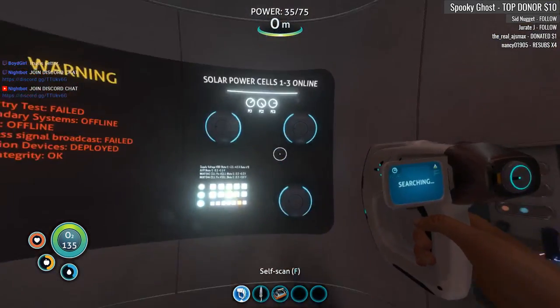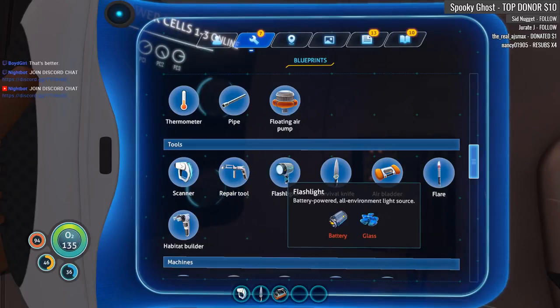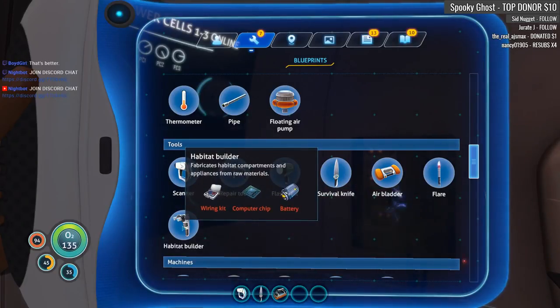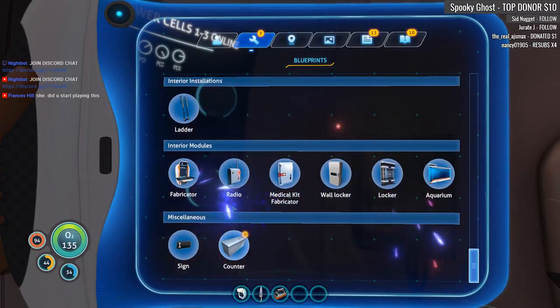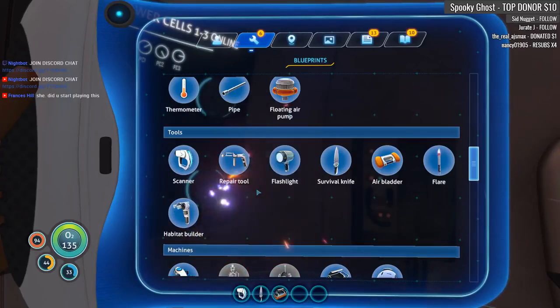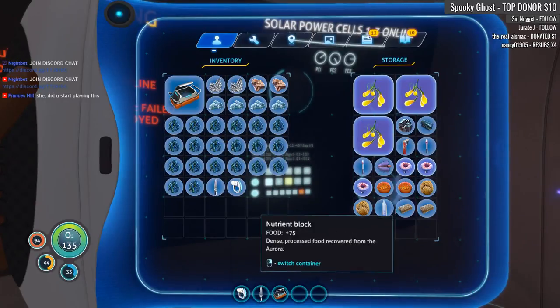We still have to fix this. So let's have a look — what do we need to build the repair? Silicon rubber. Flashlight would be nice too — battery and glass. Habitat builder. I could probably build this. What do we need for a wiring kit? This is how you're unlocking the different tech here — because I've scanned these things. Here's all our building blocks for a base. Wiring kit needs silver ore times two. I don't have any. Well, we can't do that.